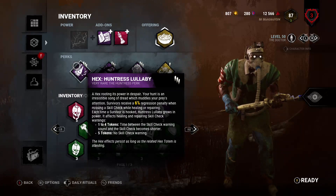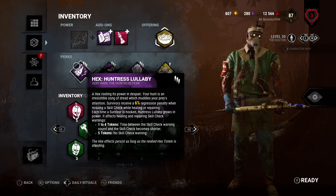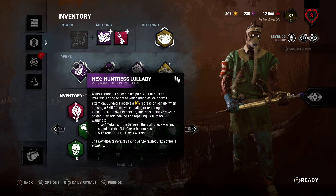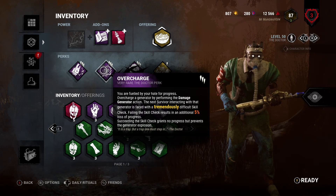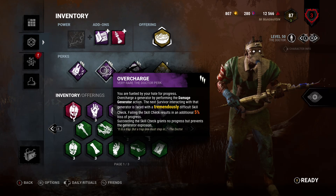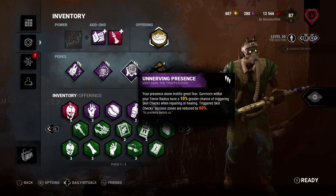So basically we're going to be using Huntress Lullaby - for each time I hook a survivor I get a token. I can get up to five tokens, and for each token the skill check warning is decreased. At five tokens there is no skill check warning. Then we've got Overcharge, so when I kick a gen they get a tremendously difficult skill check when they go back on it. If they miss the skill check, five percent generator regression on the gen.